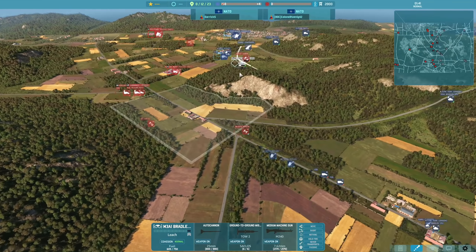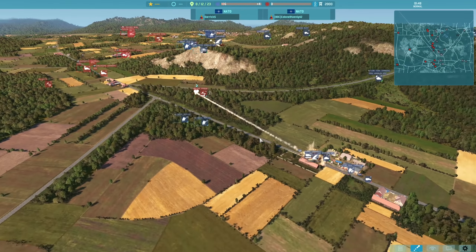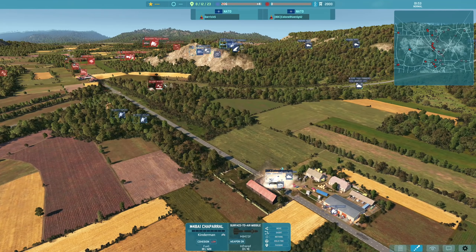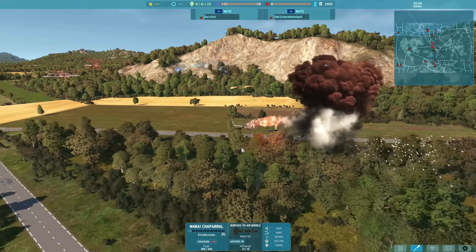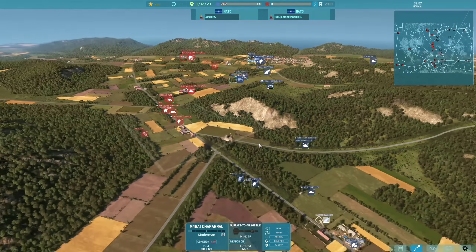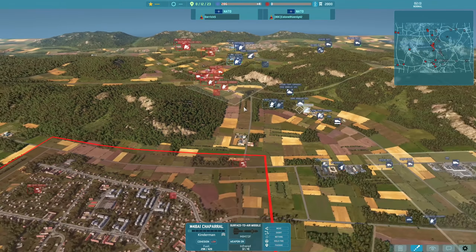The M3A1 Bradley is heading to the center of the map to secure it early, and the M113A3 is heading down to get a line of sight across the field. Darick is going for a bit of a feint on the top side — he's only got the two military police there plus those M113s — a real lack of forces up there.